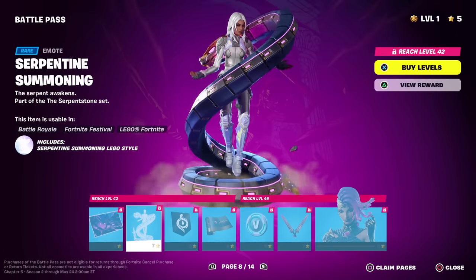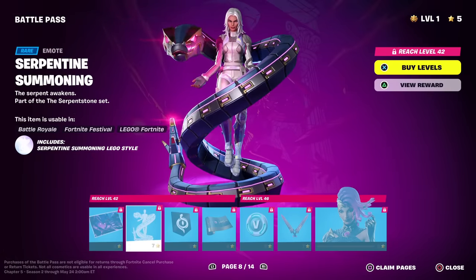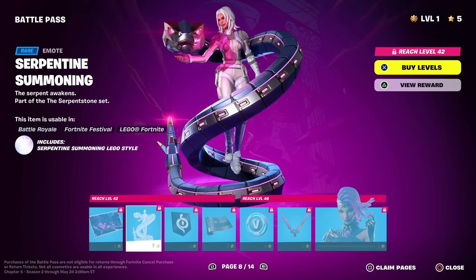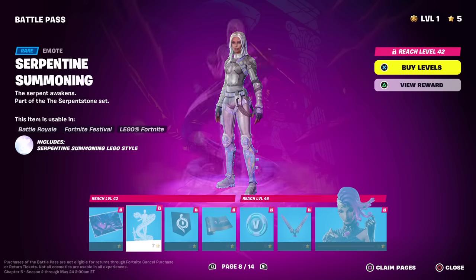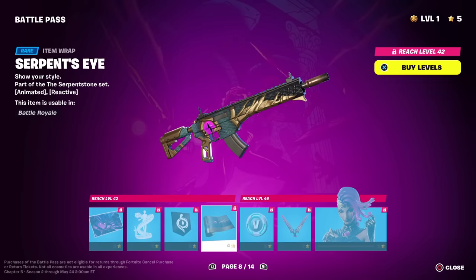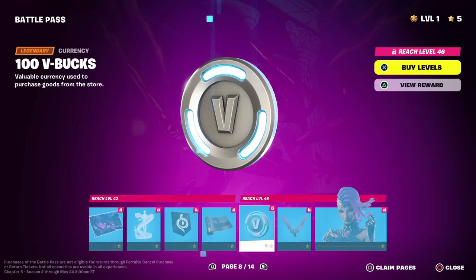Serpentine Summoning emote — whoa! Why is it mechanical though? That's kind of weird. It doesn't go away — it just stays. Actually, never mind, it does go away. That was a long emote. We got a banner with a snake. Serpent's Eye — animated and reactive, nice color scheme, great purple. We can't trigger it which means it must be reactive to nighttime maybe, or something else. 100 V-Bucks.